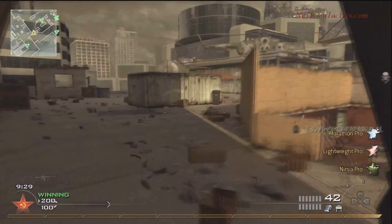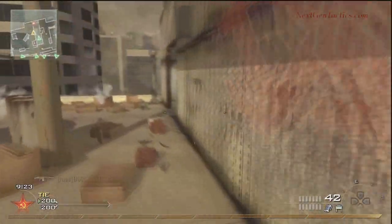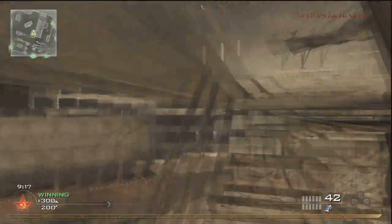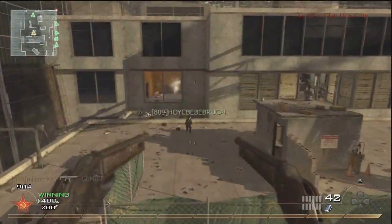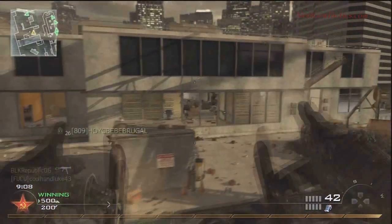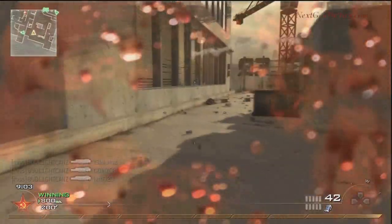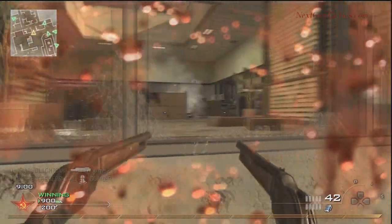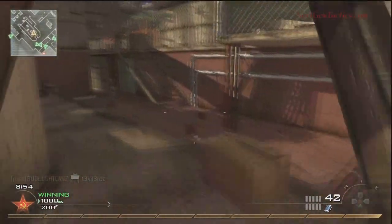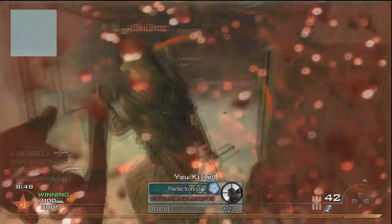When I start in Deathmatch on High Rise, the first thing I do is take that bottom path. If I'm running and gunning, I'm going to have Marathon and Lightweight on, because I want to sprint and get to the other side — there's always a handful of people sitting back, snipers, even assault classes that aren't going to rush out of that building. Running gunners come out the other side usually, so you only come across those that are trying to snipe, which is how I nailed that dude in the very beginning.